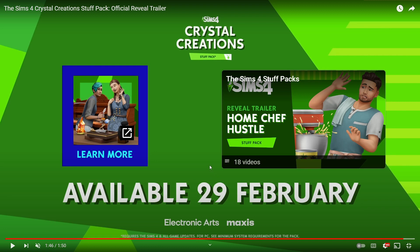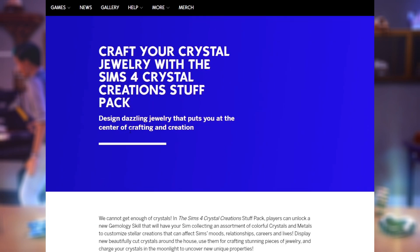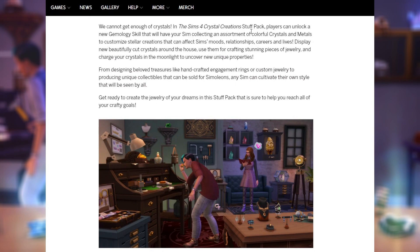Now we're going to look at the actual blog post because it has a lot of information that wasn't really evident in the trailer. It says: craft your crystal jewelry with the Sims 4 Crystal Creations stuff pack — design dazzling jewelry that puts you at the center of crafting and creation. Players can unlock a new Gemology skill that will have your sim collecting an assortment of colorful crystals and metals to customize stellar creations that can affect sims' moods, relationships, careers, and lives.